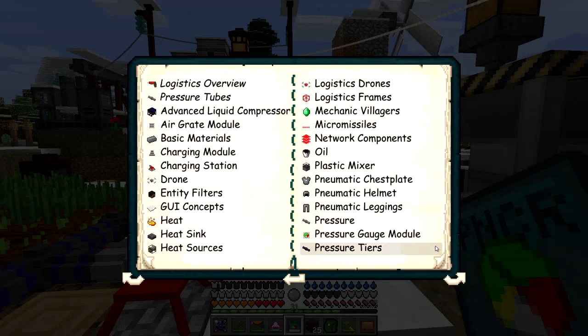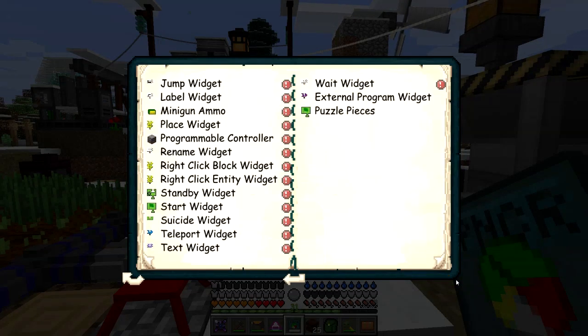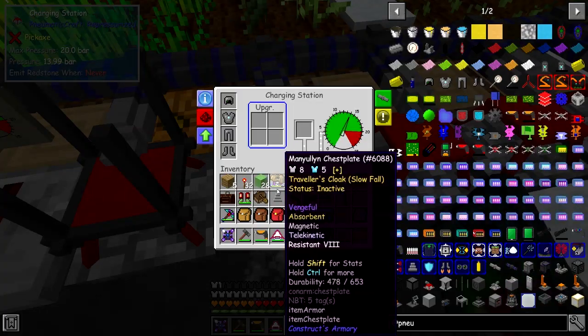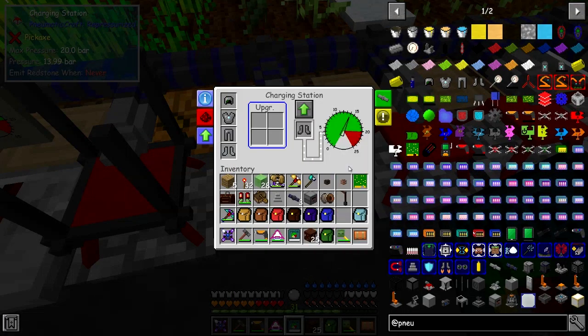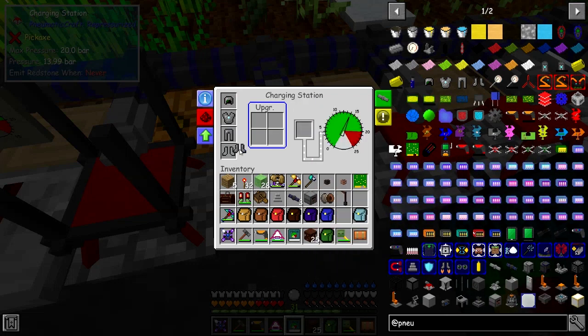Let's go back and have a look at the Pneumatic Craft boots. I can see they just put helmet and leggings here — hopefully we can find them. I'll just put the current boots I've got on. Let's right click this — the best thing is to put the boots in here and have a look at the upgrades. I have actually got 10 Jetboot upgrades in here, so let's have a look at what the 10 Jetboot upgrades do for us.